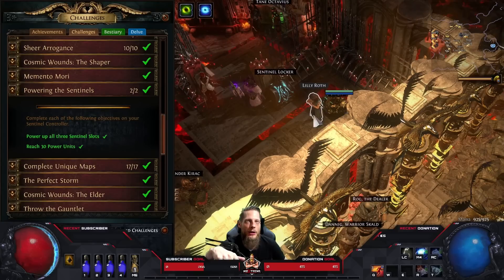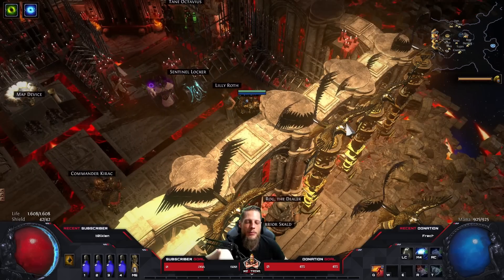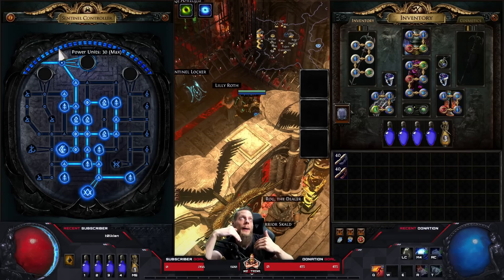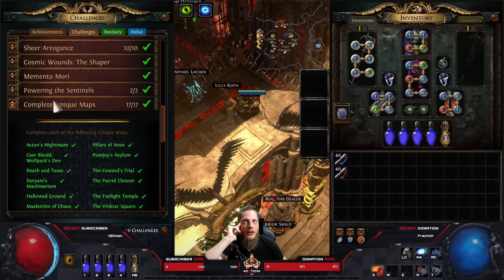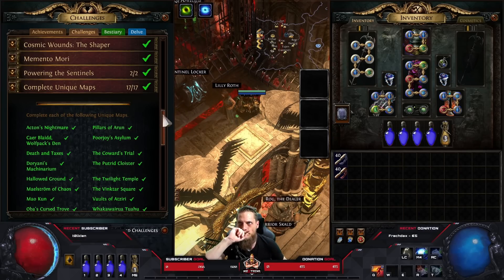For 'Powering Sentinels' - power up all three sentinel slots - you just open your sentinel controller, connect all three parts, and the challenge is done. 'Reach 30 Power Units' - I think I hit the maximum around day five or six of the league, which was quite fast. Compared to Scourge league where the blood crucible level went up to 63 and took me 500 maps from 59 to 63, this was a bit too fast. Still fine for casual players though.